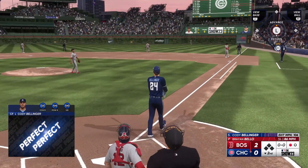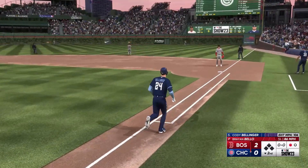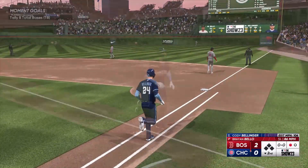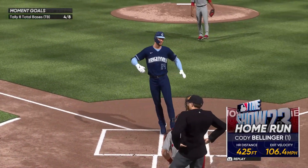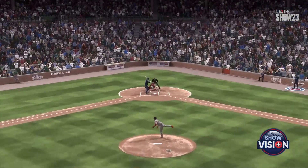That one ripped right center field, back there, and it's into the bleachers, out of here. Cody Bellinger blasts one out, and they're on the scoreboard, it's 2-1.